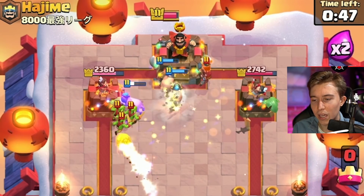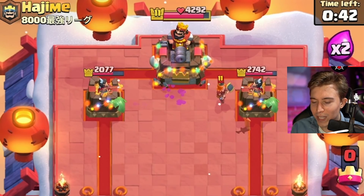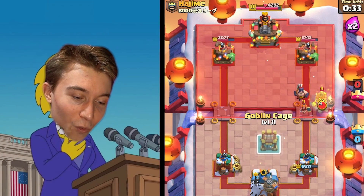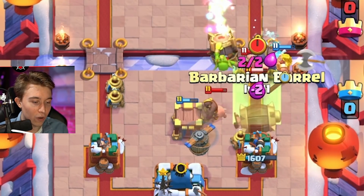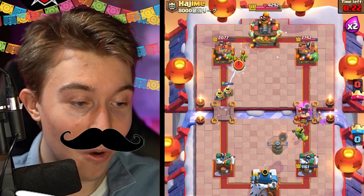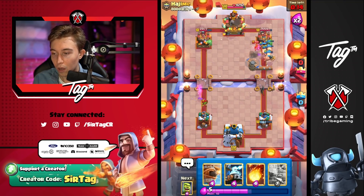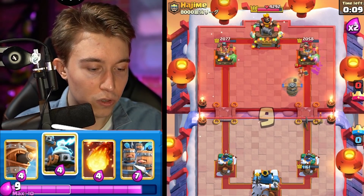I'm going to Fireball here and he goes for a Tornado. I'll take the damage I can get. I split my Zappies in the back — Executioner again, and he goes for a Hog Rider, I know it's coming. I'm ready — Goblin Cage to counter the Hog Rider, and then I go in for a Golden Knight. Yo, he missed the Rocket! That is not good for him — no bueno. The fact that he wasn't able to hit anything with the Rocket is ridiculous. This is quite good for me.